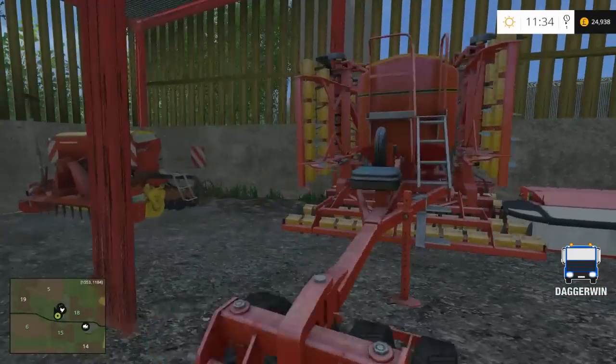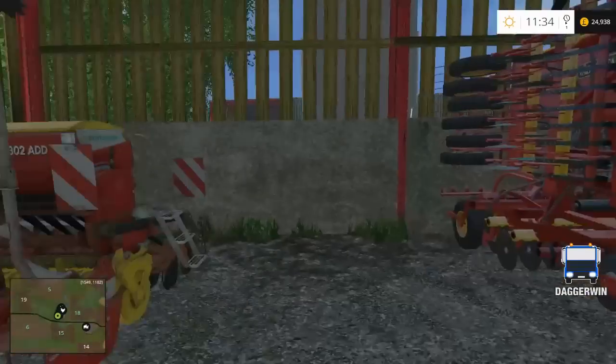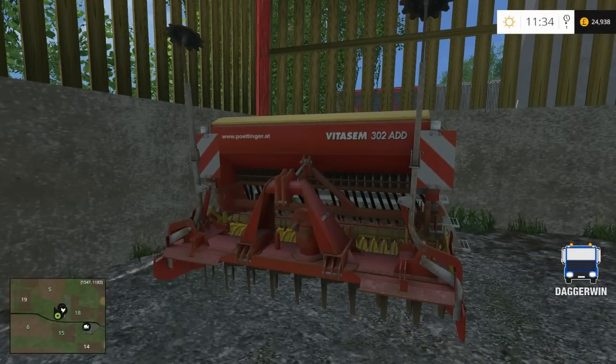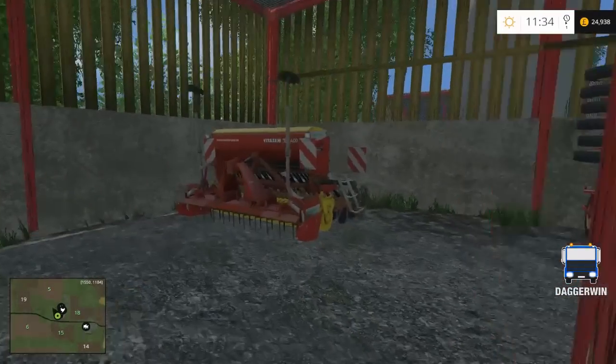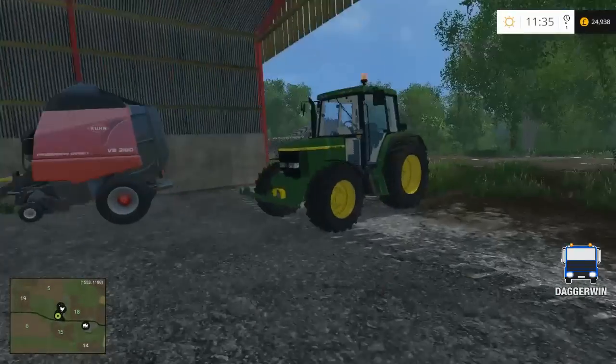We've then got our direct drill — to be honest I can't really see us ever going without this drill because it's just so handy. And also our smallest Pottinger drill, which will come in handy for the tight fields, and also because the direct drill can't do maize, whereas I believe this one can. So they will both come in handy a great deal.